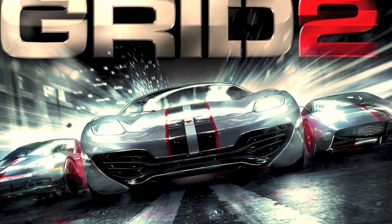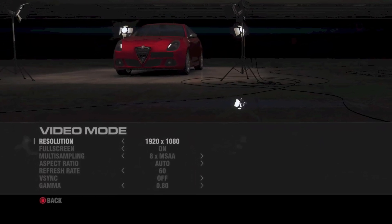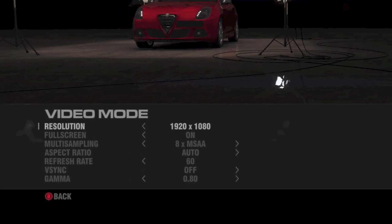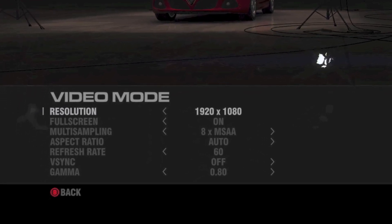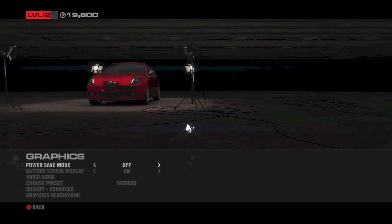Hey guys, today I'm going to show you a benchmark of Grid 2 running on my 15-inch MacBook Pro with Retina Display. I'm using a 1080p external display with V-Sync Off and 8x AA. We're going to start out by choosing the automatic preset, which on this machine becomes the medium preset.